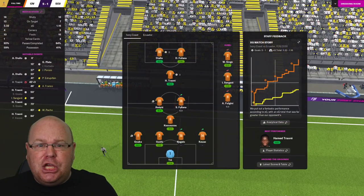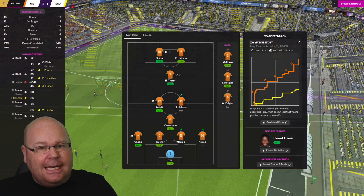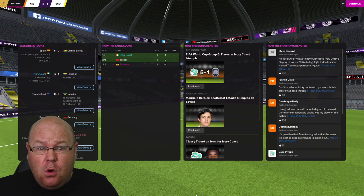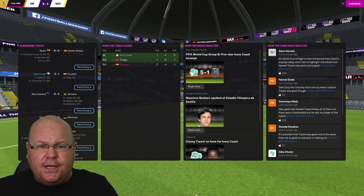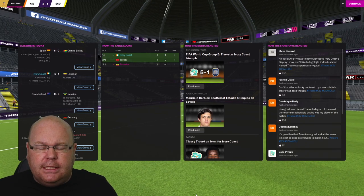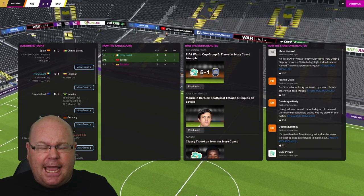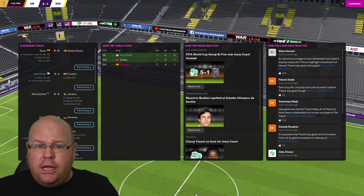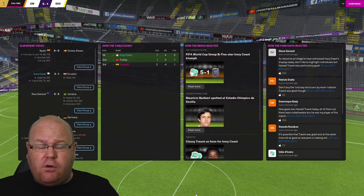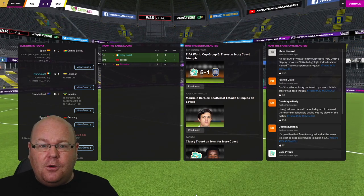We've made a huge statement at this FIFA World Cup — a 5-1 victory. That win puts us top of the group and with Ecuador having played both games, we're now through to the round of 32. The tie against Turkey is still hugely important as we want to finish top and potentially get a slightly easier game in the next round. Check out the next video if you're looking for your own Football Manager adventure.